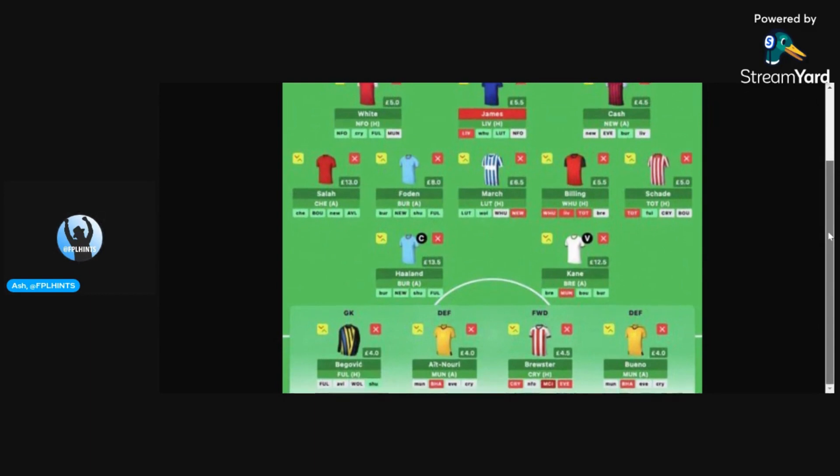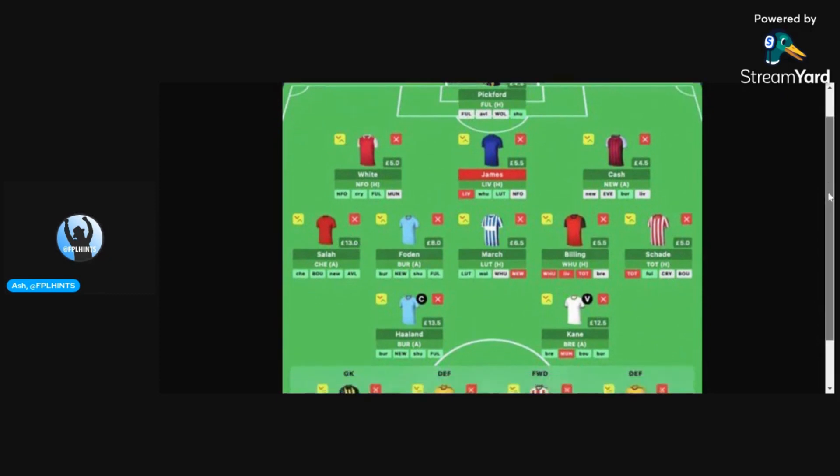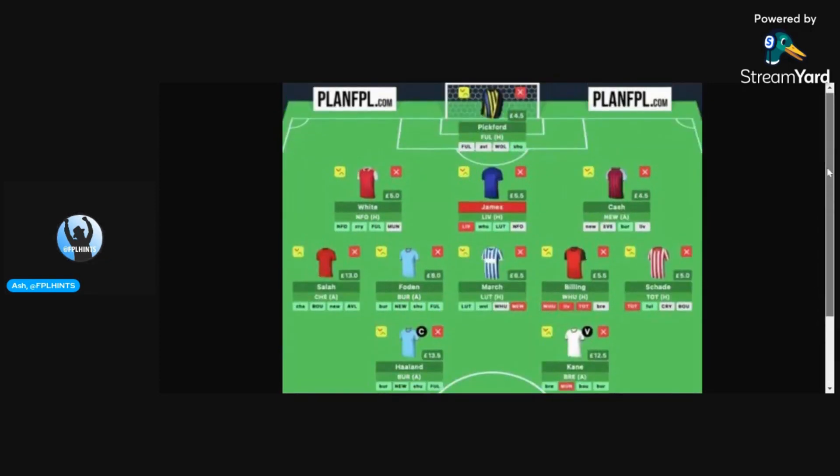You've got a smattering of 4.0s on the bench. You could call this a premium draft. I'm not really feeling it — it's almost lopsided in some ways. But perhaps it can pay off if Salah, Haaland, and Kane all hit the ground running and one of those differentials also works from the get-go. I'm going to give this draft a 6.5 out of 10.